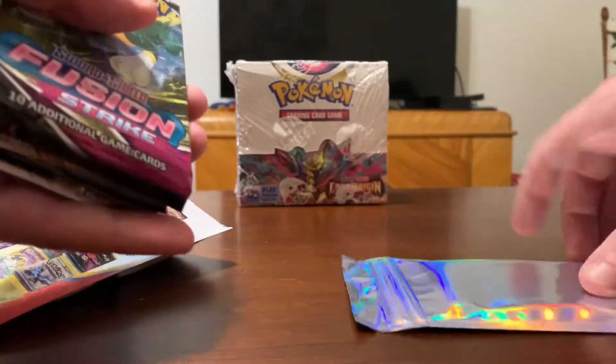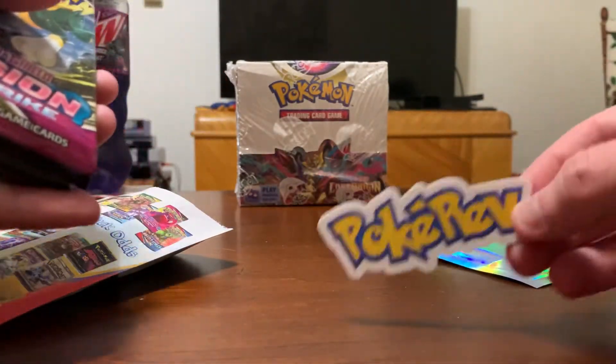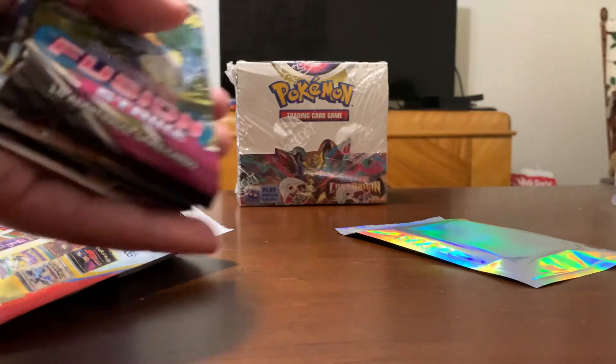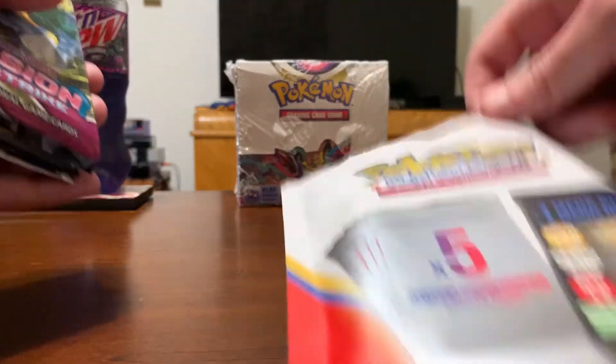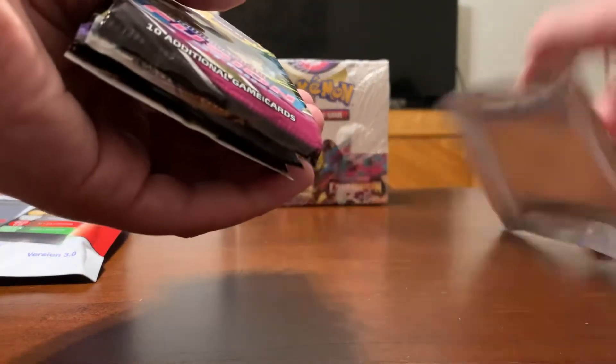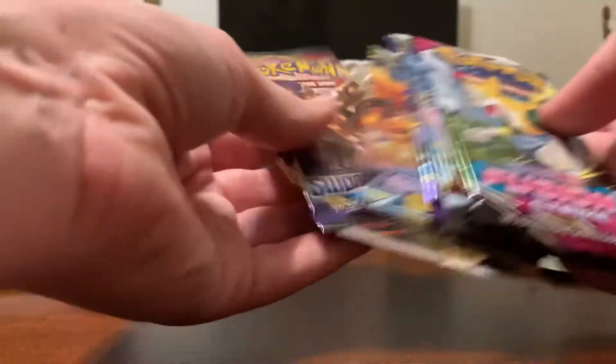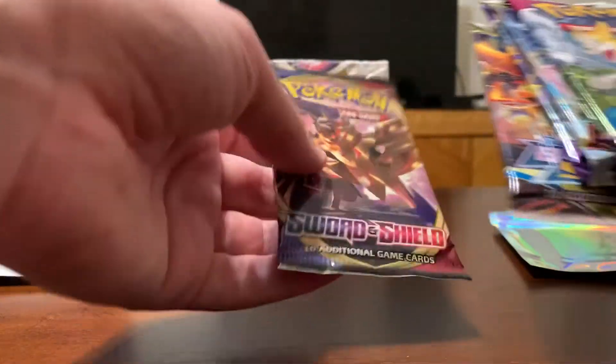This one is staying sealed most likely. PokéRev sticker. What do we get out of Silver again? Black and White era. That could be good. Okay, so we have Fusion, Astral, Chilling, Brilliant, and Sword and Shield Base.